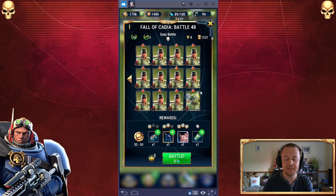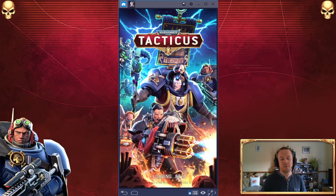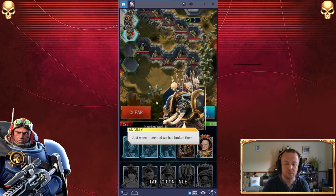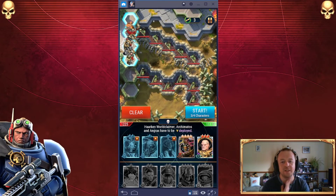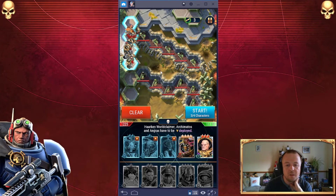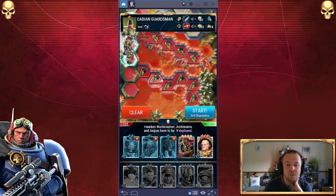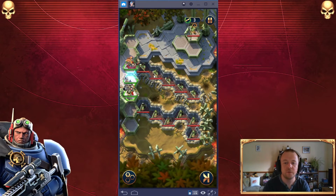We've got a lot of Cadians and one vox caster, so the vox caster isn't too much to worry about — he'll summon at least one per turn. 'There seems to be no end to these Cadians, and the arrival of Celestine has lent strength to their will.' 'Then we shall break them again.' They're all in a nice long line — it's beautiful. We're going to leave the deployment as it is, and send Angrax over here to deal with the vox caster.